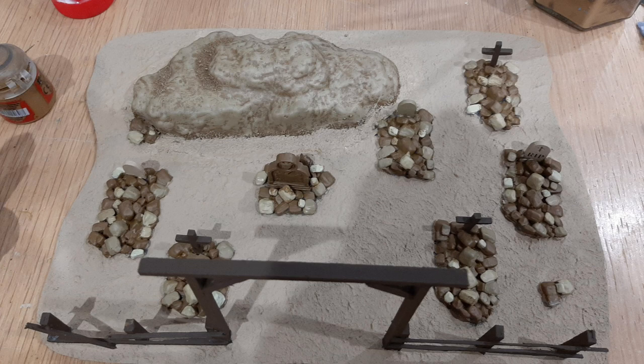I did a bit of dry brushing on the hill. The base colour was XV88 from Citadel, then I gave it a dry brush with Zandri Dust to get it a little bit lighter, followed by a bit of Vallejo Iraqi Sand.